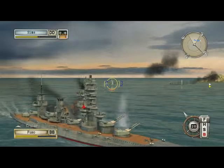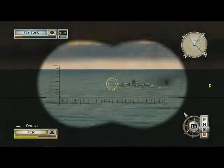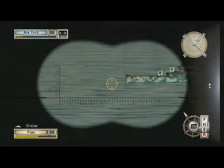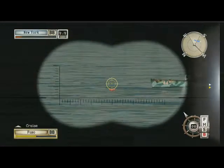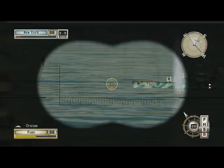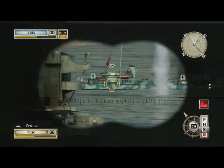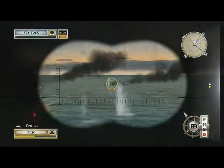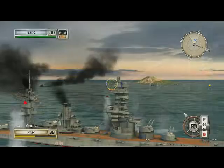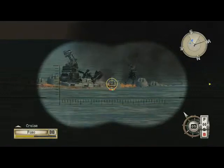New York is taking heavy damage thanks to us. I'm gonna stop and open fire with my A-guns. Once the New York sinks it's just a fight to the death between these huge battleships and destroyers. She's going down — she has like the weakest guns in the world, a bunch of twin mounts.